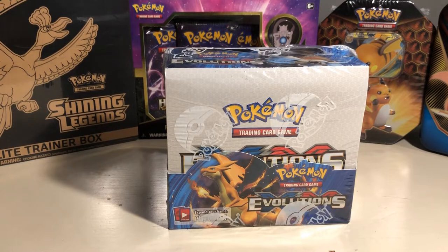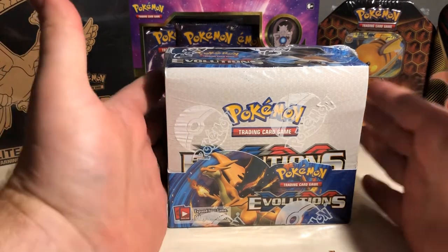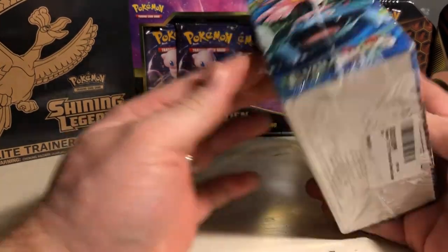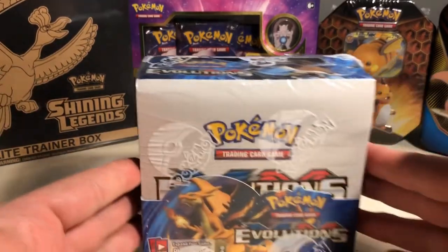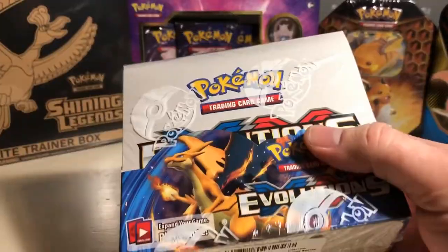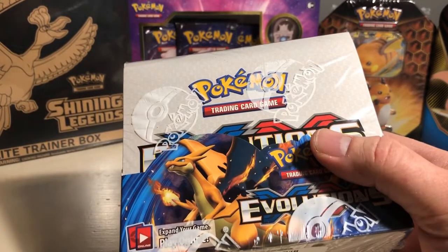What is up everyone, Jake here back with another opening — and doesn't it look beautiful! I am so pumped. Today we are going to open up some XY Evolutions booster packs. This is a booster box; it comes with 36 packs. We're gonna break this video down into three parts — we're gonna do 12 packs today, and then 12 and 12.